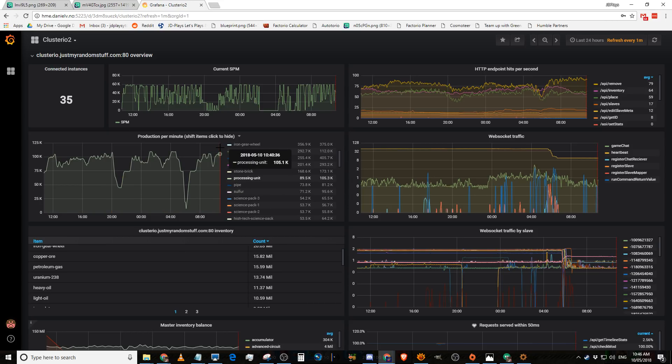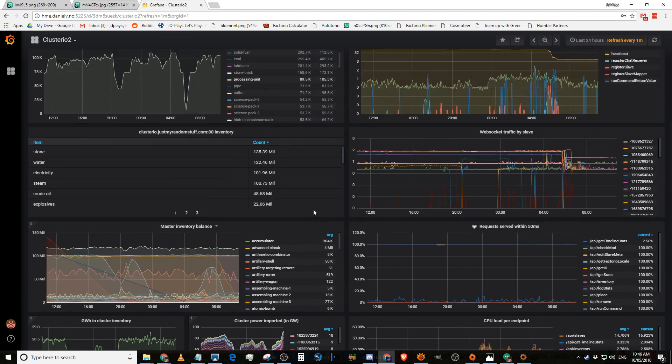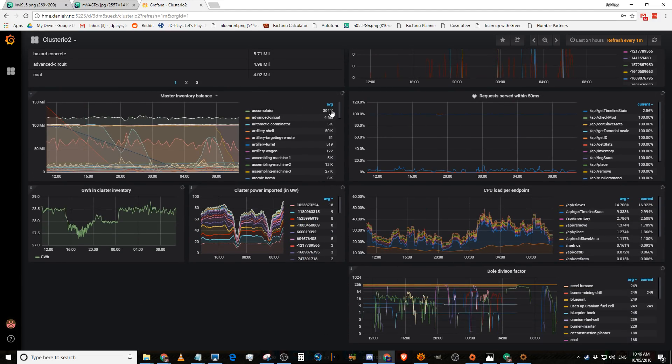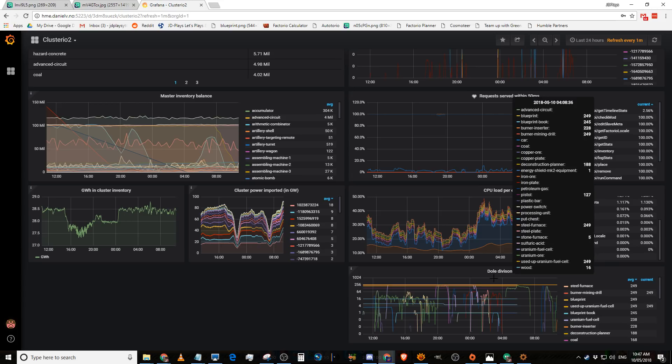We're doing about a hundred thousand blue circuits — processing units — per minute. This is the most insane map I have ever played. We've got 300,000 accumulators in stock, which is ridiculous. We have 228 gigawatts worth of power in the network. A lot of servers have got so big that we've stopped laying solar — we've now got two whole dedicated power planets.